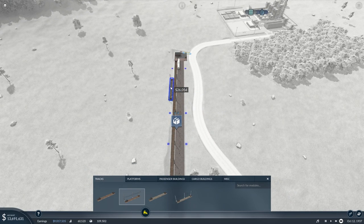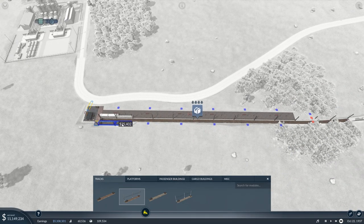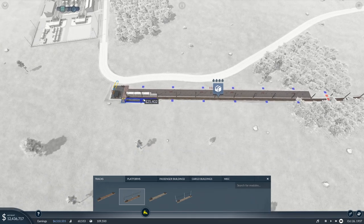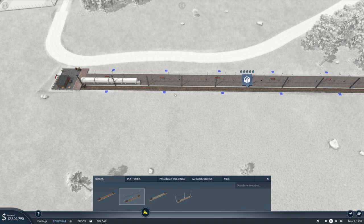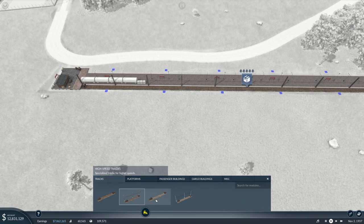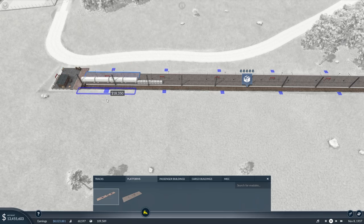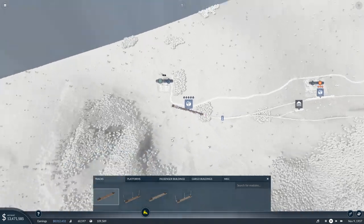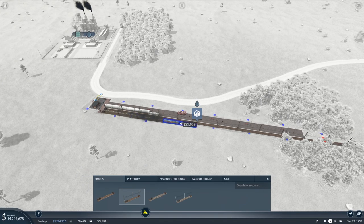Attempting to configure and add tracks to the station, but it's not adding the standard tracks — won't add them while the line is in use. After a quick restart, editing the track now works. We're going to run the track up to the edge of the platform and put a cargo platform on the other side.